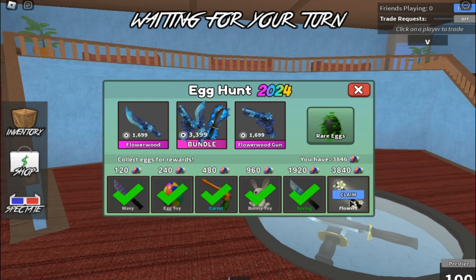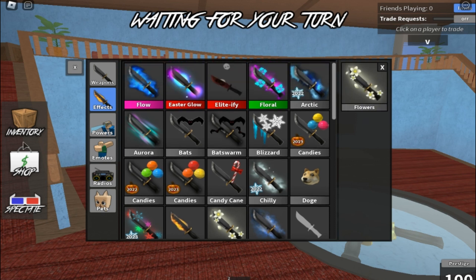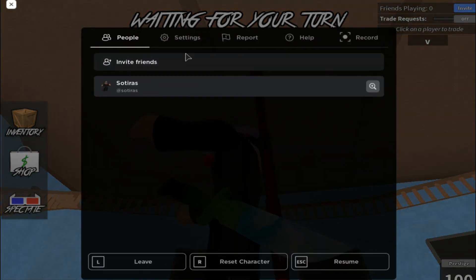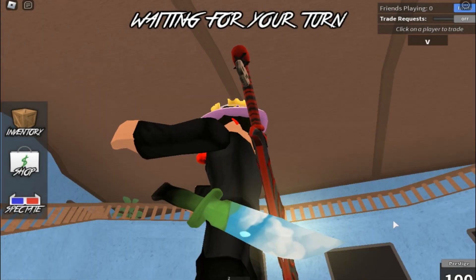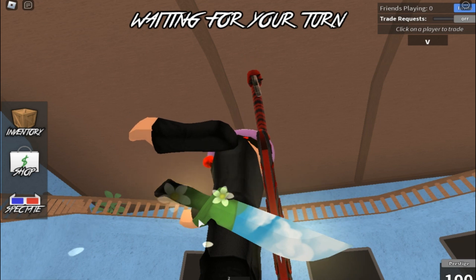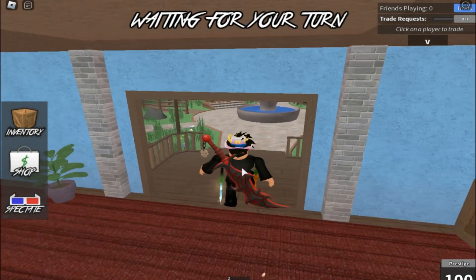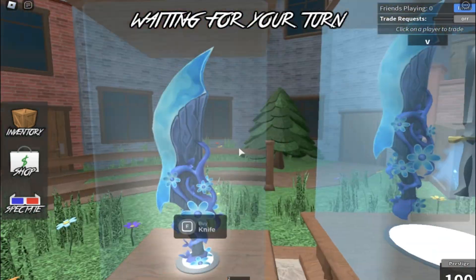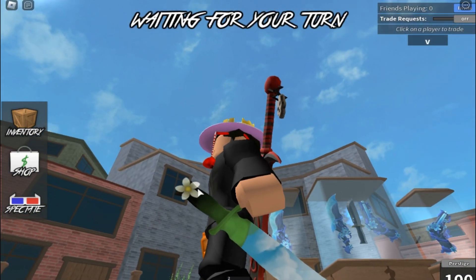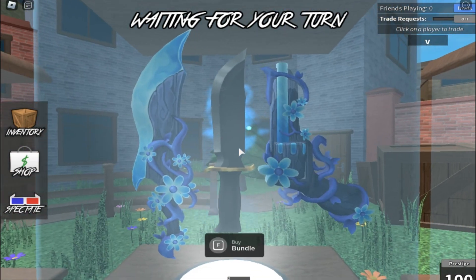Now let's move on to the last tier, probably the best one from these regular rewards: the flowers effect. Let me turn up the graphics so you can see it better. This effect has flowers and some petals flying off the knife. It looks good, but I'd really love it if it were blue — and you'll soon see why. There's a set here with blue flowers, so why is this effect white? It should definitely have been blue and should have matched the set.